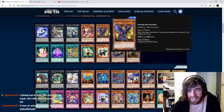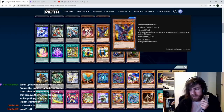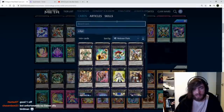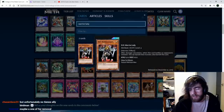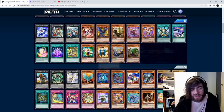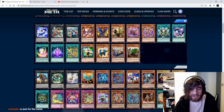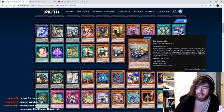Heretic Beast Basilisk: after damage calculation, destroy any monster that battles this card. We already have a ton of cards that do this effect. Heretic Beast DD Warrior Lady: after damage calculation in battle with an opponent's monster, you can banish that monster — and also banish this card. Same idea but it banishes, which is better. It is a Heretic Beast so it could be searchable. You could use it in the deck as a one-off since you already have special summonable monsters and want a removal option.